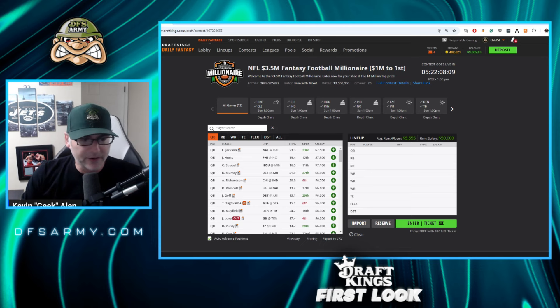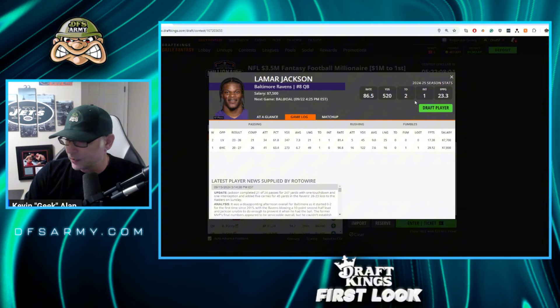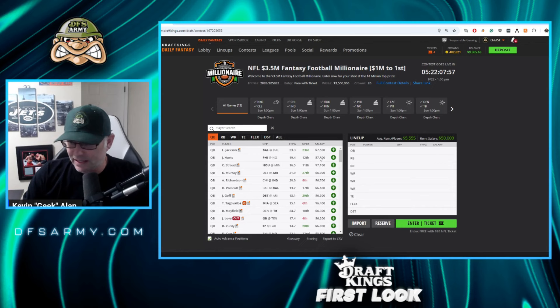Starting with the quarterback position — at the top of the salary range is Lamar Jackson. He has massive upside every single week; it's just a question of how much they need out of him. I think this is a spot where Lamar can shine, so I'm not crossing him off my list. Same thing with Hurts — these guys stand out. Saints can score, Dallas can score at home. If the Eagles are going to keep it close, Hurts should be a big part of it. We'll see what happens with AJ Brown — if he's not there, we could stack with DeVante Smith, Jahan Dotson, and definitely Dallas Goedert, who would get more targets.